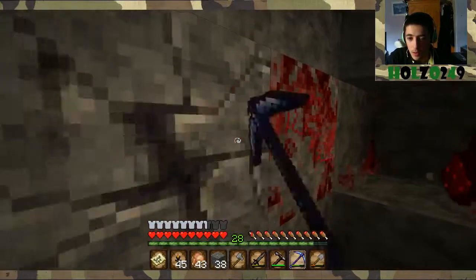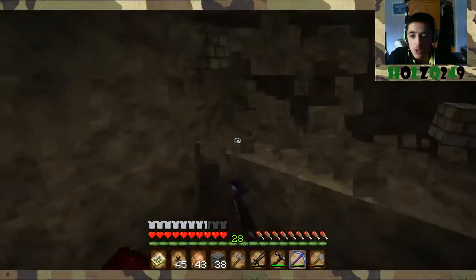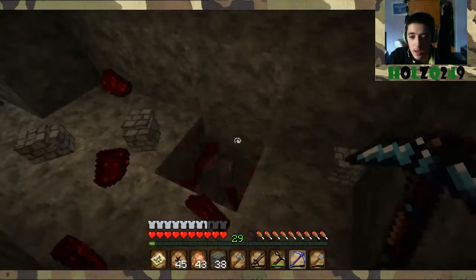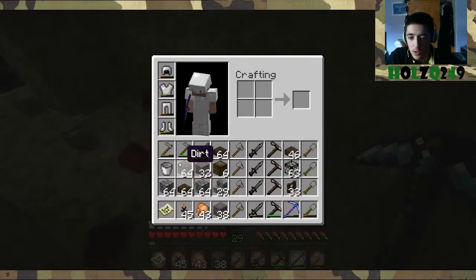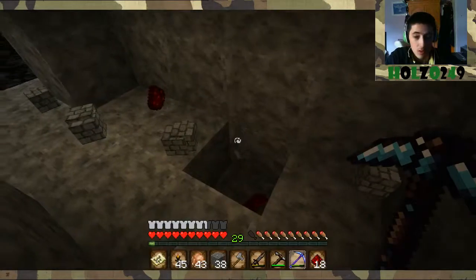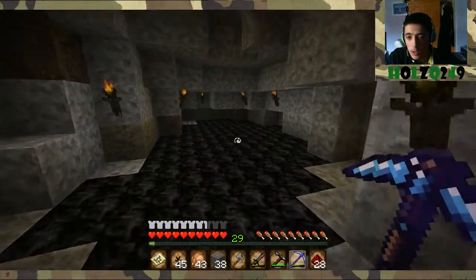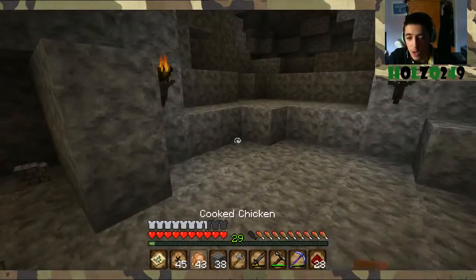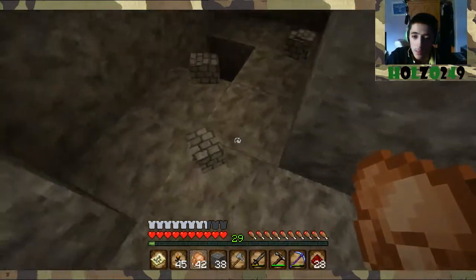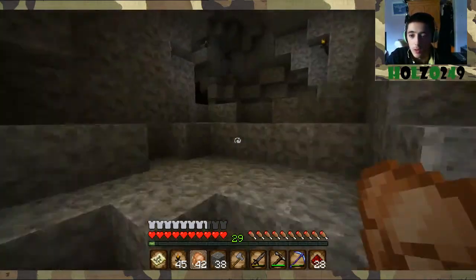I'll basically be just showcasing my big project in this texture pack, and then I'll probably just switch back to vanilla, because even though I'm kind of used to this texture pack now, that still looks like stone bricks to me but it's not — it's cobblestone — so it's really confusing.